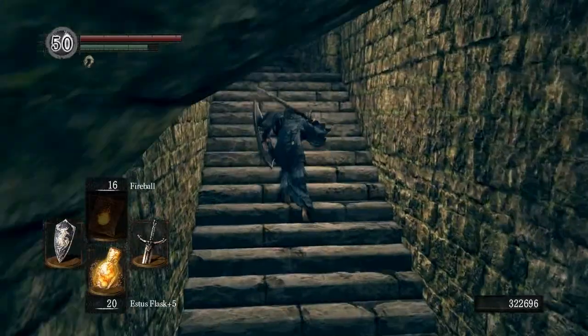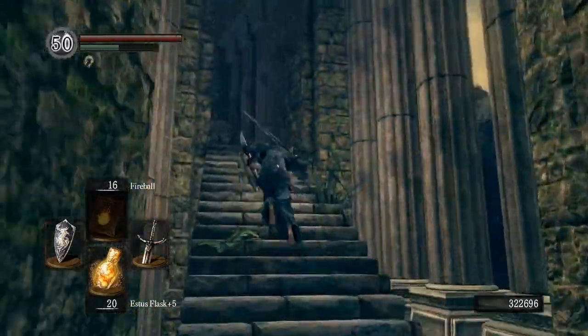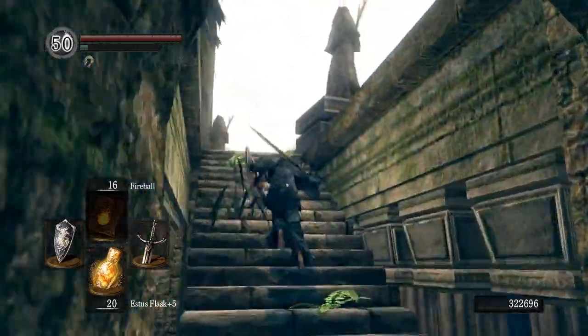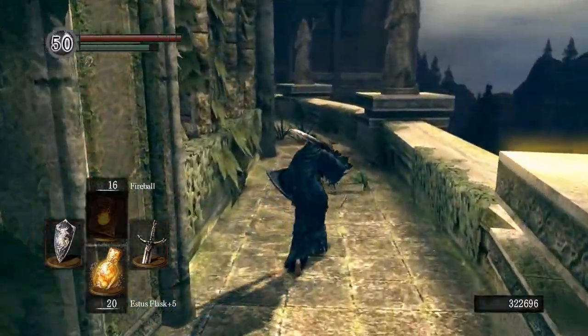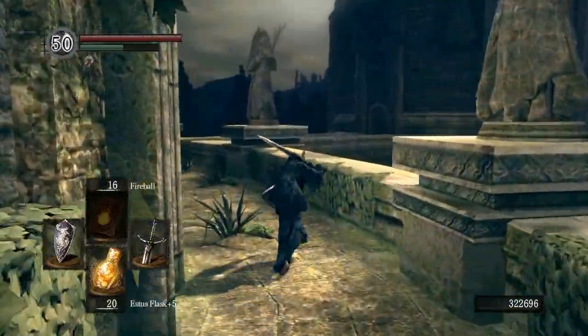Hawkeye Gough is a giant NPC merchant. He is located in the Oolacile Township, locked up inside a tower. You're going to need the Crest Key to gain access to him. I'll provide a link on how to locate that key.